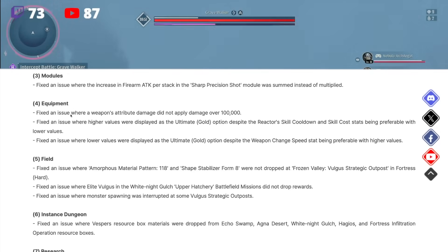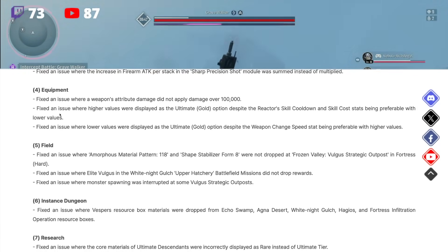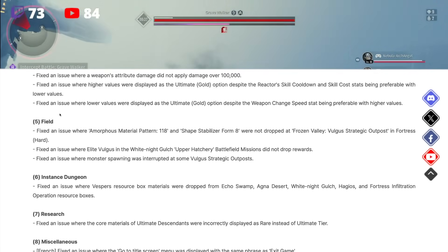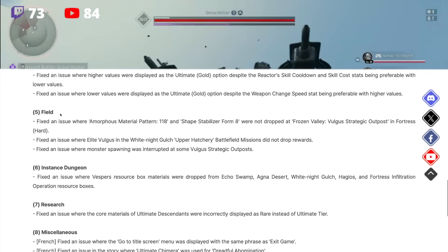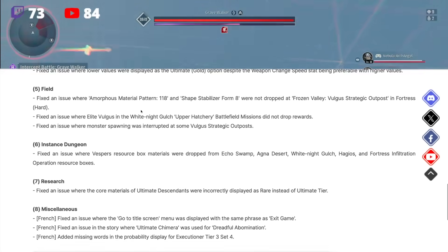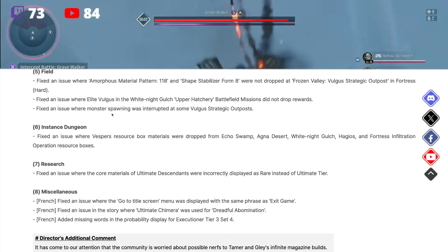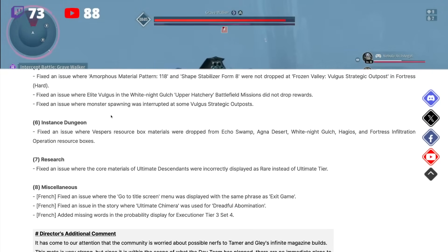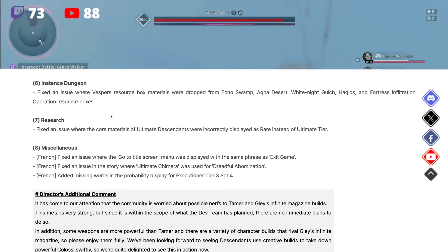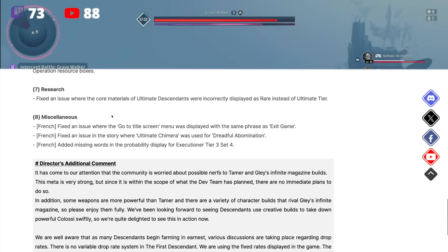Equipment fixes: Fixed an issue where a weapon's attribute damage did not apply damage over 100,000. Fixed an issue where higher values were displayed as the ultimate gold option despite the reactor's skill cooldown and skill cost stats being preferable with lower values. Fixed an issue where lower values were displayed as the ultimate gold option despite the weapon's change speed stat being preferable with higher values. Field fixes: Fixed issues with Amorpheus Material Pattern 118 and Sharp Stabilizer Form 8 not dropping at Frozen Valley Volgus Strategic Outposts in Fortress on hard mode, and Elite Volgus in White Knight Gulch Upper Hatchery Battlefield missions not dropping rewards.